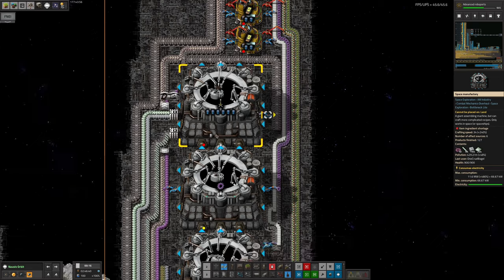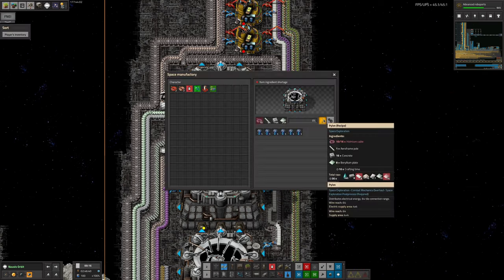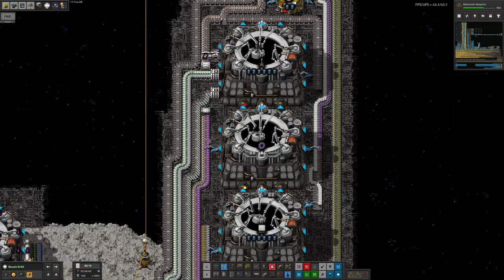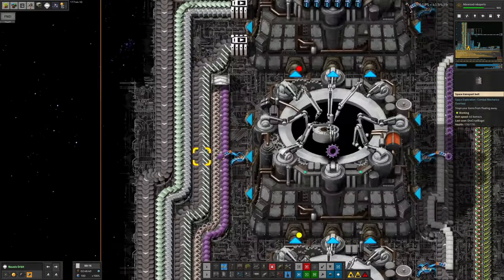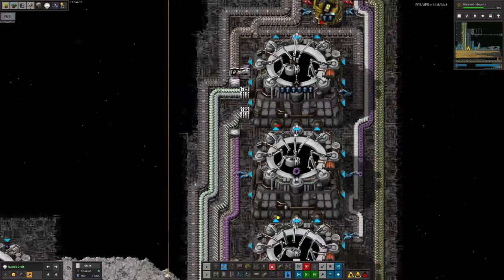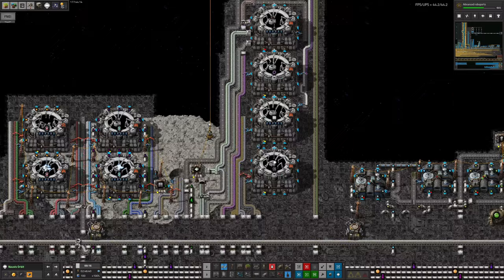Pylons are proving the trickiest at the moment, not because they require anything especially complicated, but mostly as a throughput thing. A pylon takes 16 holmium cables to make one, which is quite a lot, and our supply doesn't seem to be keeping up. I had to put holmium cables and beryllium poles onto the space bus to get this up and running.